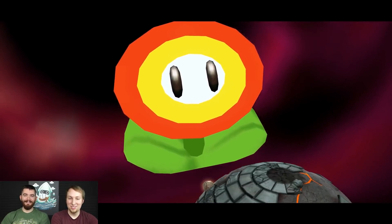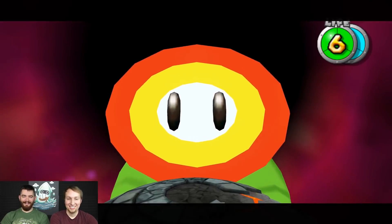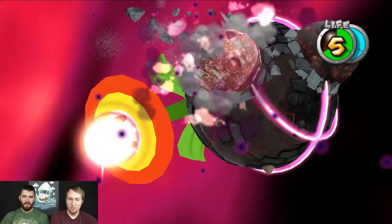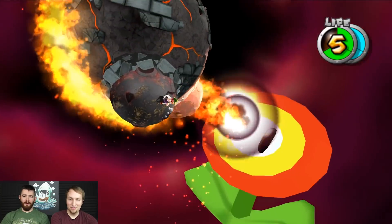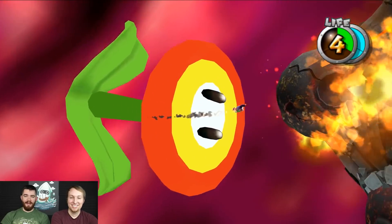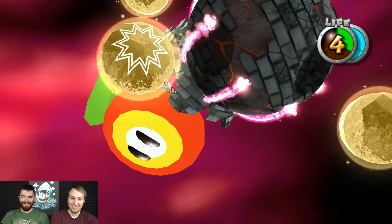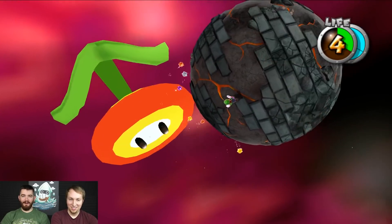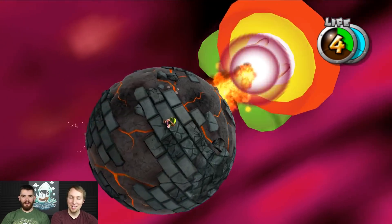I hit him in his petal. He's angry now. This is where he's going to harness his actual fire powers. Here we go. Oh jeez. He is on fire — get it? There it is. I don't think I even hit him... Did I actually even hit him? It looks like he did. I feel like his hitbox is bigger than him.